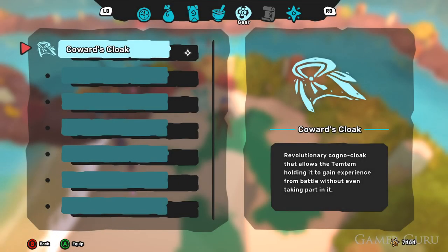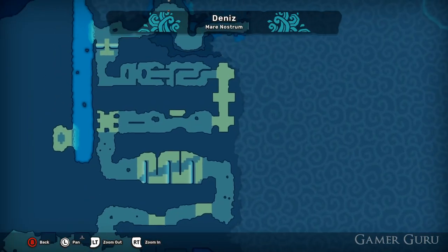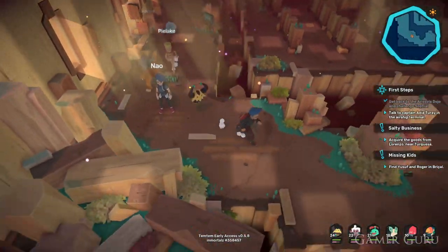Welcome back. In this video we're going to be checking out how we can get the Coward's Cloak in Temtem. The Coward's Cloak is very similar to the XP share in some of the older Pokemon games. Whichever Tem has this item equipped will still get XP even if it did not participate in the fight, which is really good for leveling up some of your lower level Tems.